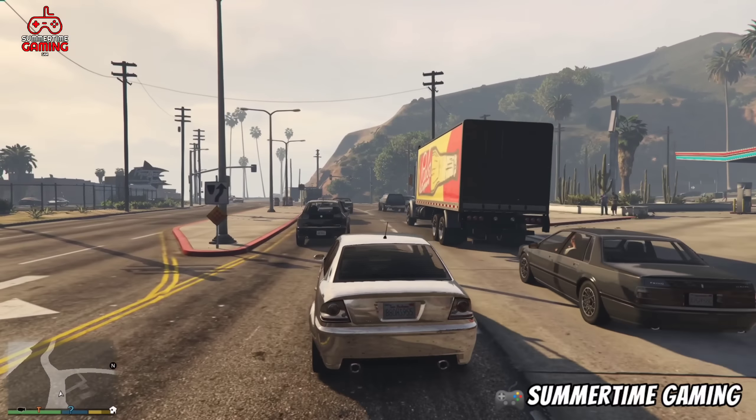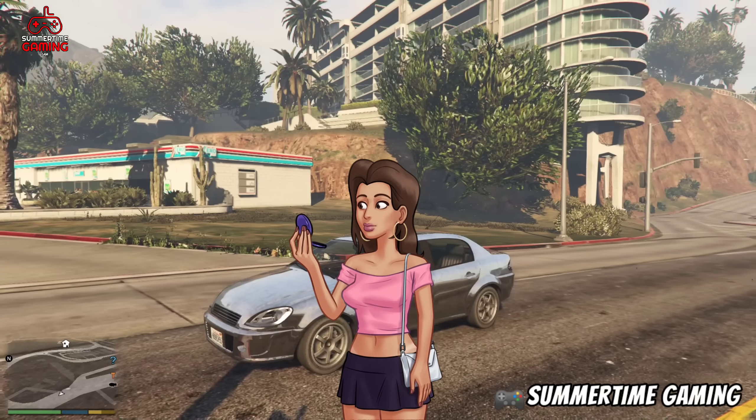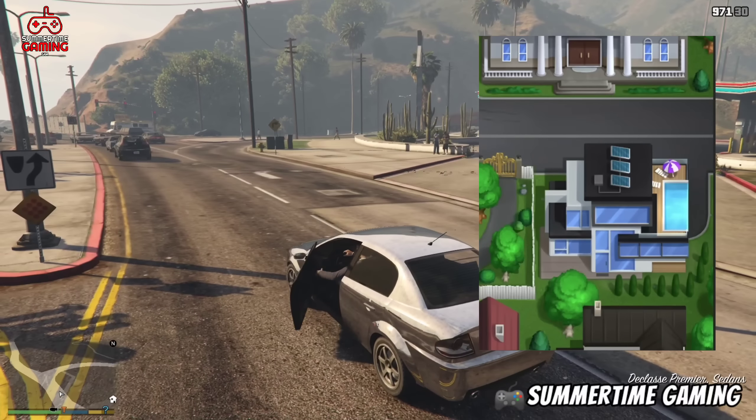Now let's check out the new Missy's house in the tech update. As you can see, this is the tech update map, and here on the right side we can see a house in front of the museum location — that house belongs to Missy. Let me tell you about Missy: she is a very rich girl and her father is a businessman.